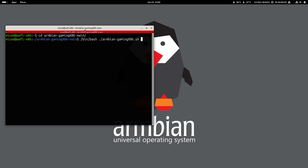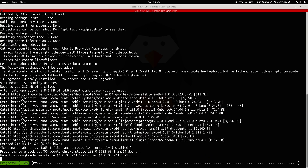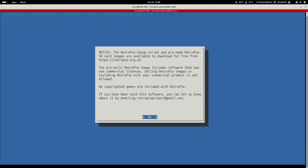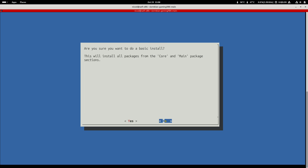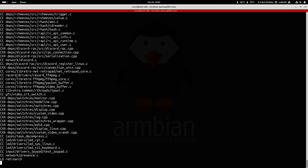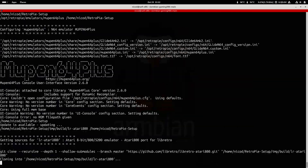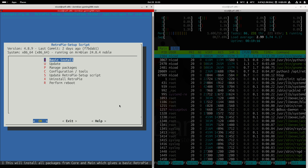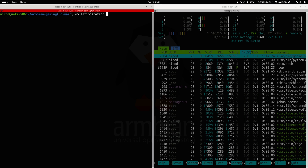Then we have RetroPie. Again we open the Armbian Gaming script and choose number 3 for RetroPie. It will first download the RetroPie project, then open a script to install it. We press OK, then choose basic install — that is all we need to do. Choose Yes. This will take a long time, just wait until it finishes. Once it is finished you can open it with 'emulation-station' typed in the terminal. And that opens it.